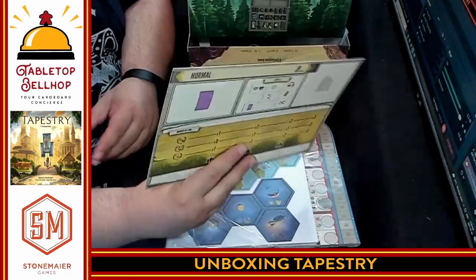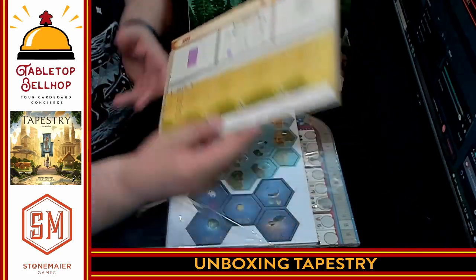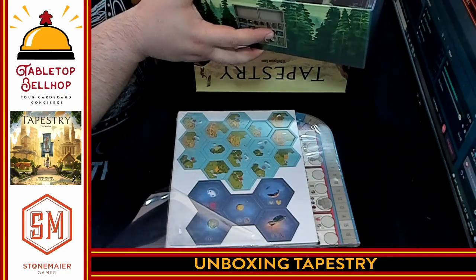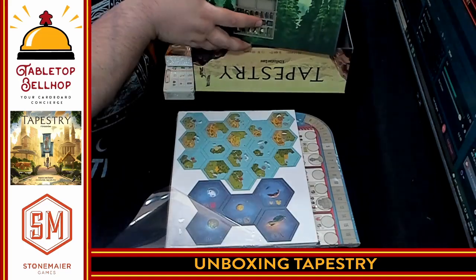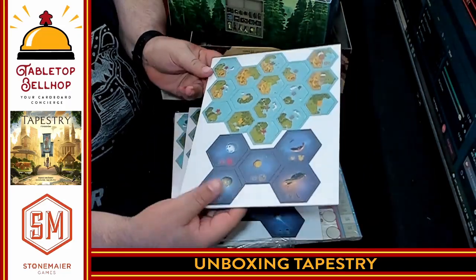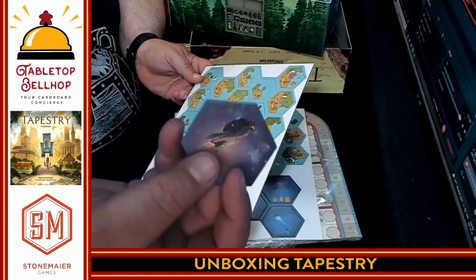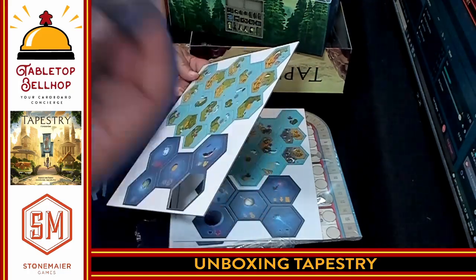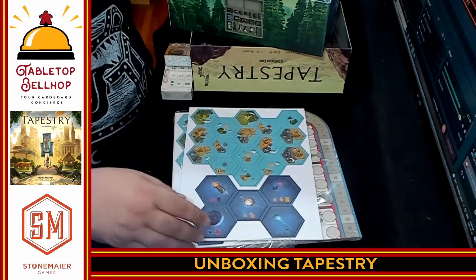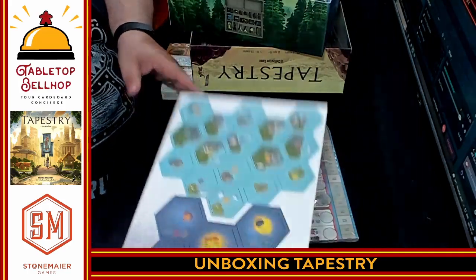Then we have what I assume is some kind of central player board — it says normal or hard, so you obviously have two different game modes. Very cool. Then we get into punch boards — a bunch of hexes. We're going to punch one just to check — oh yeah, really well punched, nice and easy. So we've got some sci-fi looking pieces and a bunch of hex tiles. Three punch boards, not bad.